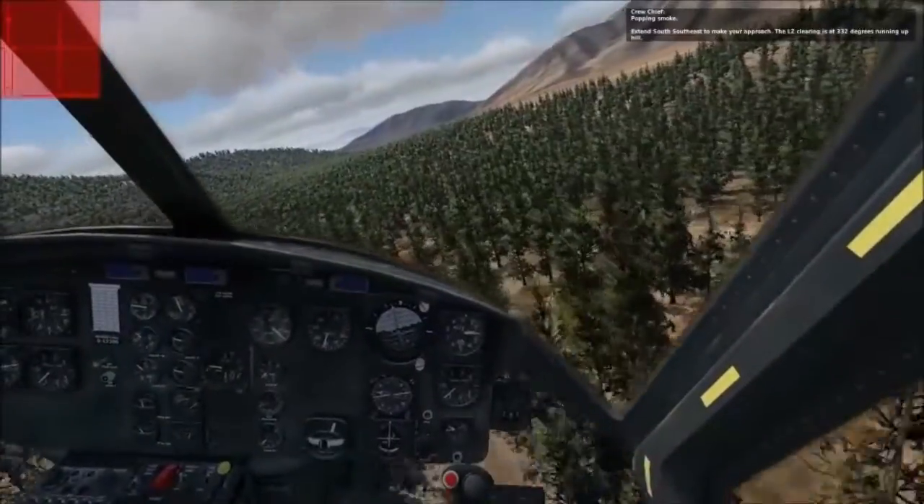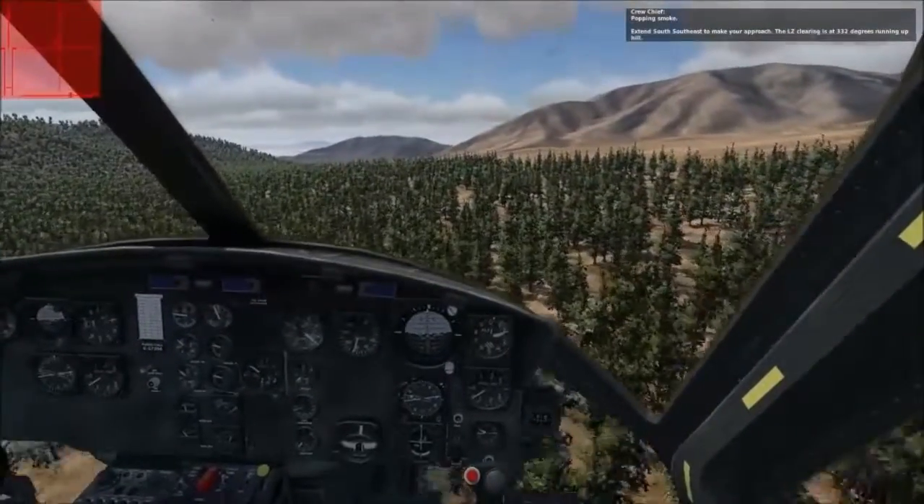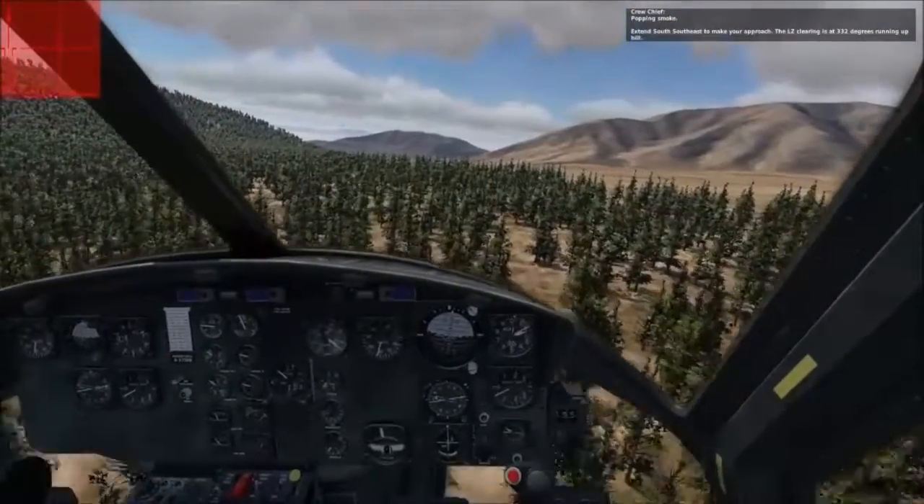There it is — it's like a misty area. Pop smoke, extend south-southeast to make your approach. The LZ clearing is at 332 degrees, running uphill.